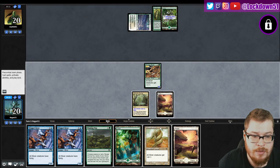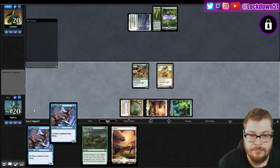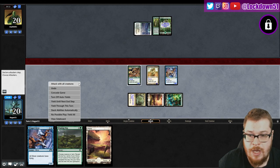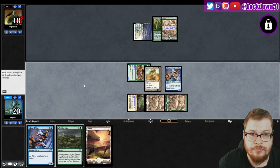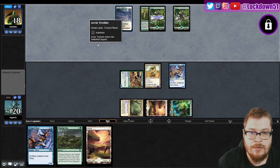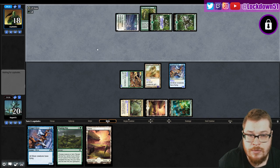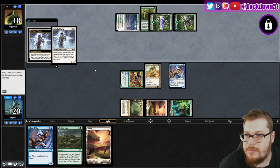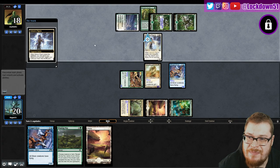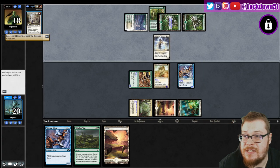They're passing - that's great. Maybe it's not Bogles, maybe we're seeing something else here. Here we come, for two. Arctic Tree Line - so much mana but no creatures, they kept a hand with no creatures. Visionary - yep. It is Pilgrim! I guess they're gonna start putting stuff on Pilgrim.